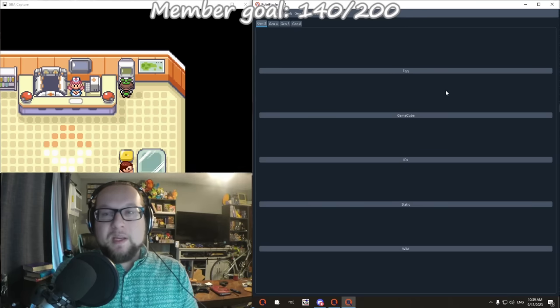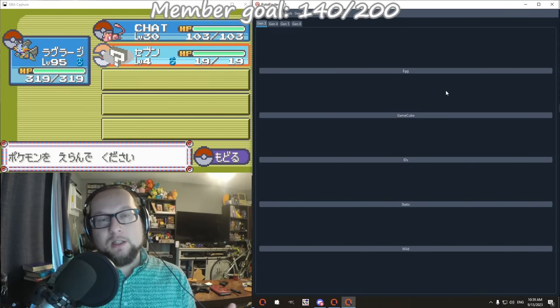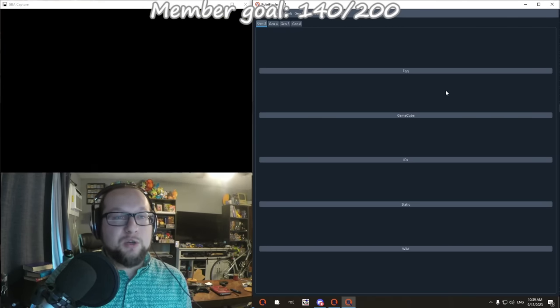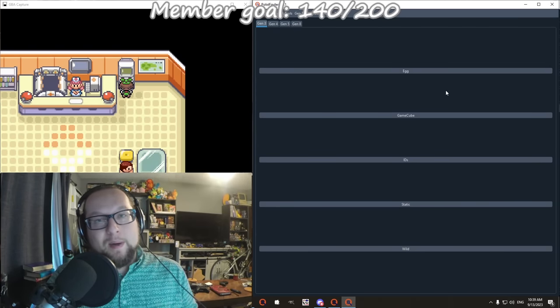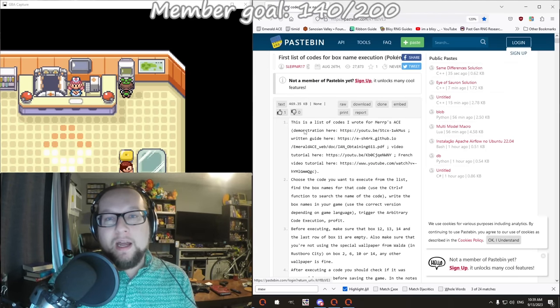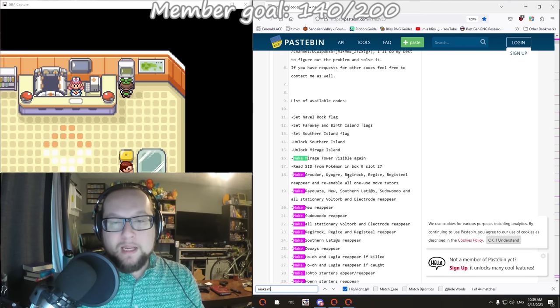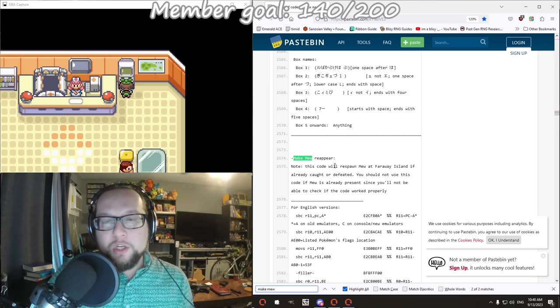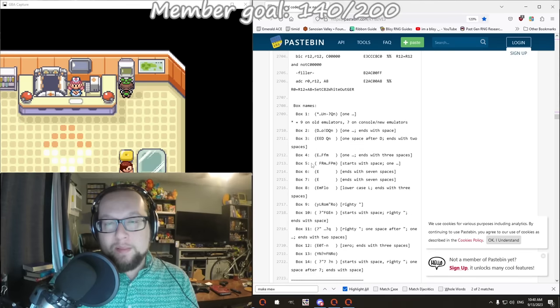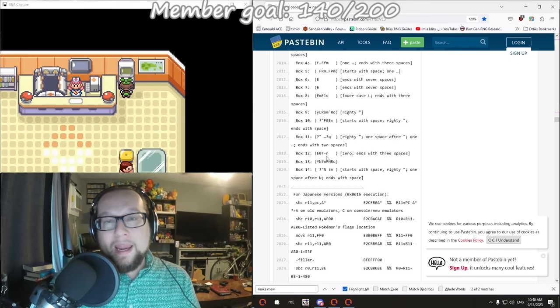The first thing I want to do is make Mew reappear. In order to do this, we're going to be using arbitrary code execution. This Pokemon is a glitch Pokemon. If I look at its summary, it's going to cause the Pokemon box names to be executed as code. So what we're going to be doing is renaming the boxes to make Mew reappear. I'm going to open up the internet and click Emerald Ace here - this is going to take us to Sleipnir's code pastebin. This one has the code to make Mew reappear. The nice thing about Japanese arbitrary code execution is that the codes are way, way shorter.